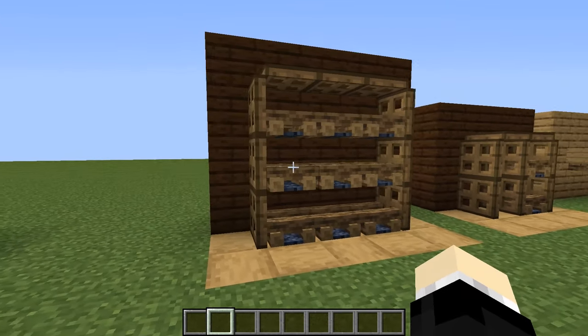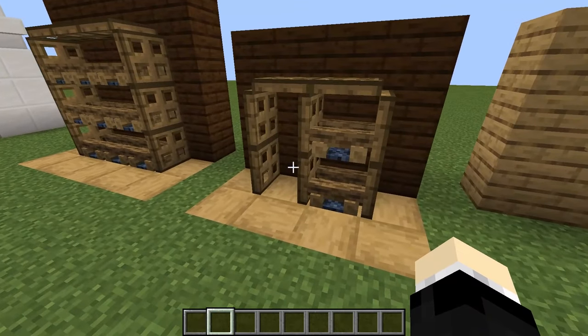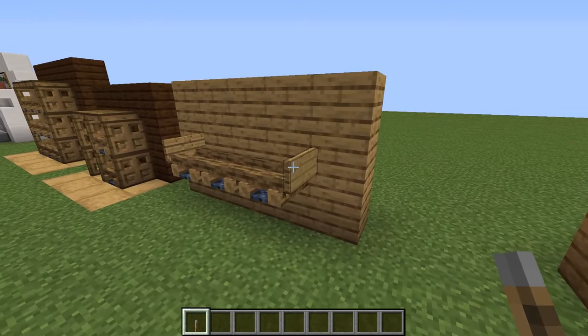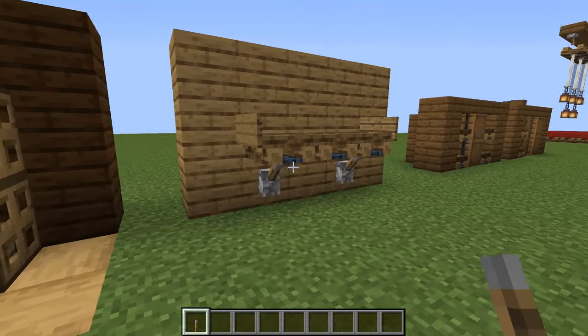Some shelf designs. Here is a wall shelf. You can place levers beneath the shelf to add extra detail as well.